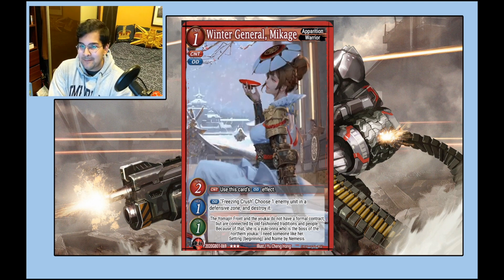This is one of the most slept-on amazing cards in the game. Popping a card in the defensive zone is really good, because a lot of decks — Knight decks in particular — are reliant on keeping something there, and that's how they avoid dying to a very aggressive Apprentice player. Here you have the out to that. It's also a Warrior, which means you can use it for Genesis. This is one of the most slept-on really really strong cards — keep it in mind.